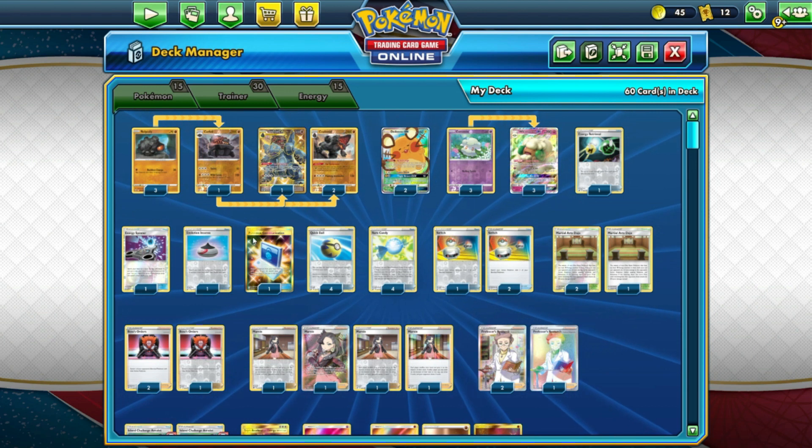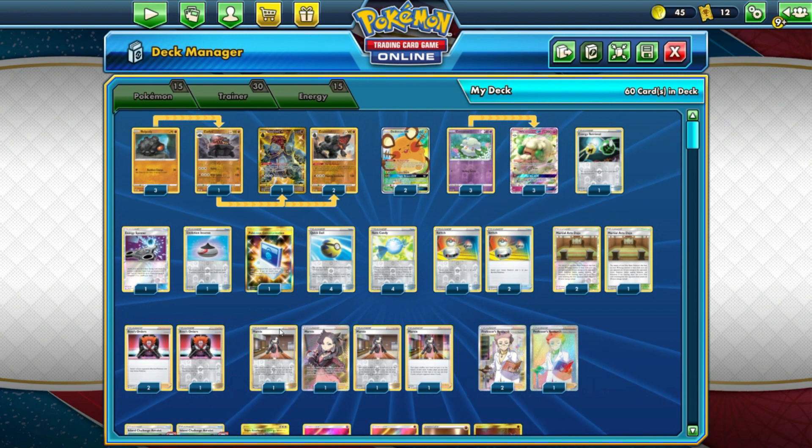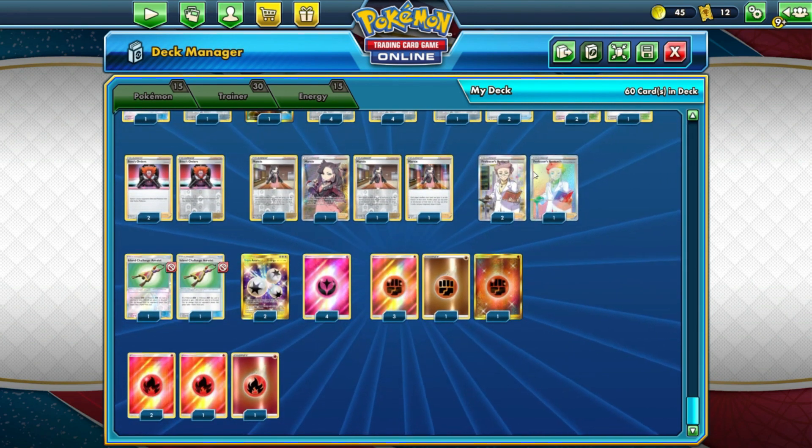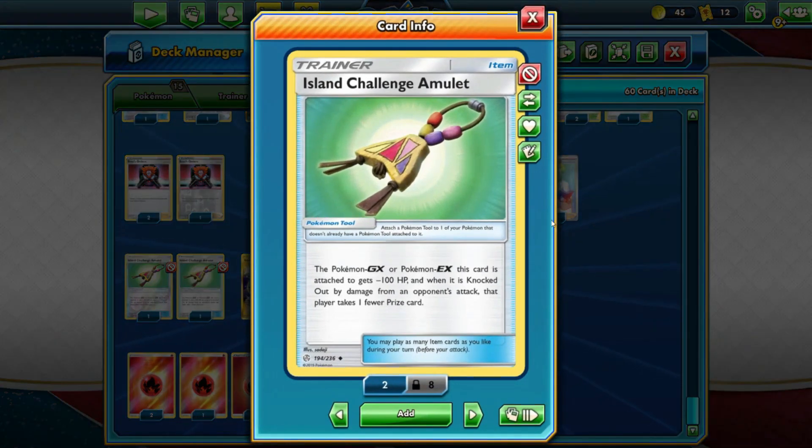We have 4 Quick Balls, 4 Rare Candies, 3 Switches, 3 Martial Arts Dojos, 3 Boss's Orders, 4 Marnies, 3 Professor's Research, and 2 Island Challenge Amulets.